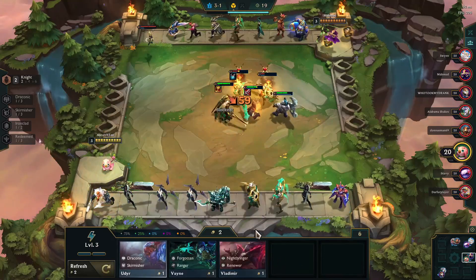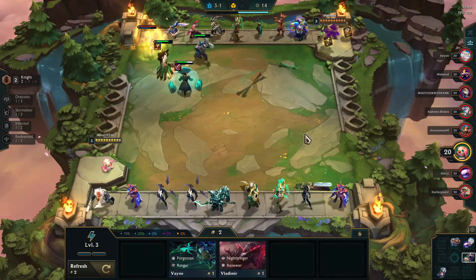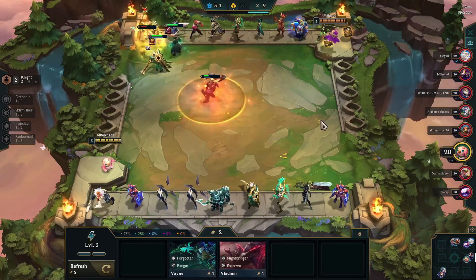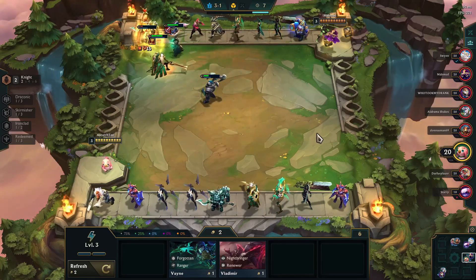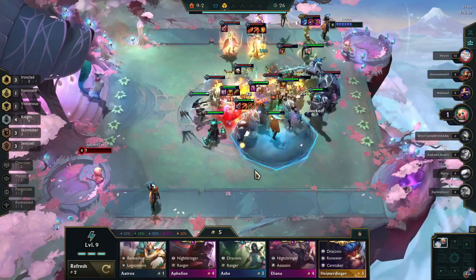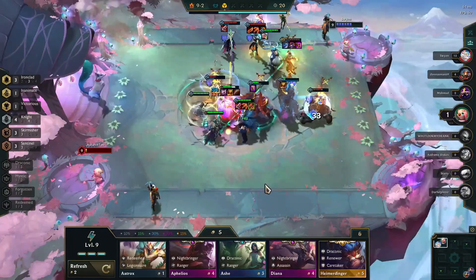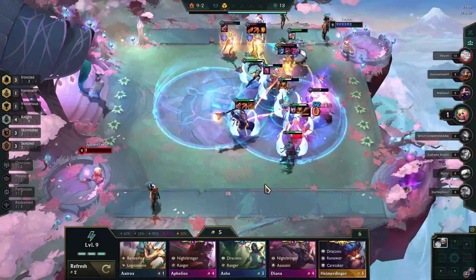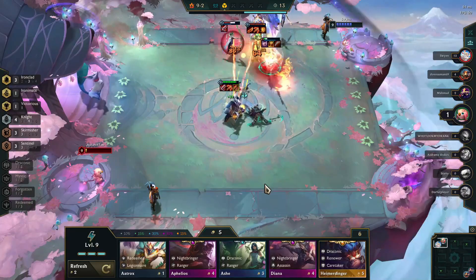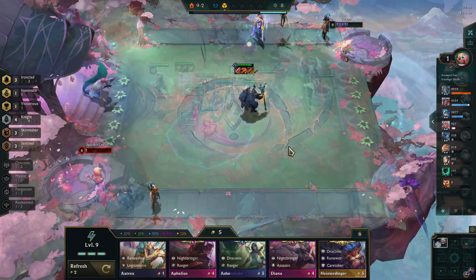For example, in this game we see Leona with a Sunfire Cape, which is an excellent item for a knight, and Udyr with a Bloodthirster, which is an excellent Jax item. Since this build is going to revolve around Jax, you want to have a 1 cost skirmisher holding onto them. Leona may stay in the game or go out for a higher cost knight depending on how things go. In a normal skirmisher build, I recommend Bloodthirster, Runaan's Hurricane, and Rapid Fire Cannon as the 3 Jax items.